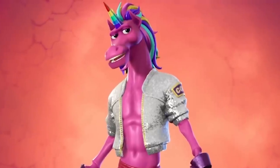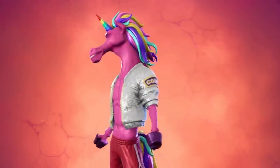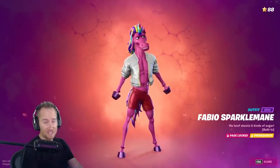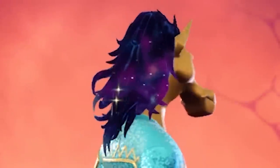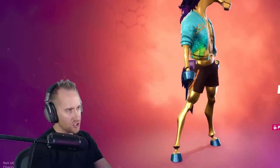Now we've got Fabio Sparklemane — his hoof shoots five kinds of sugar. This may be one of the weirdest skins ever in Fortnite, but I also love it. I want to see Fabio's house, like a Fabio open world or a death run based in his world. There's even a golden Fabio — look at that hair, that is so cool. A mystical Fabio Sparklemane world — I feel like there's a lot of things you could do there.